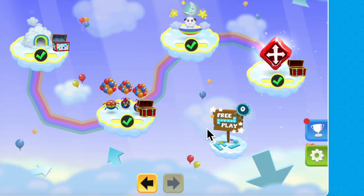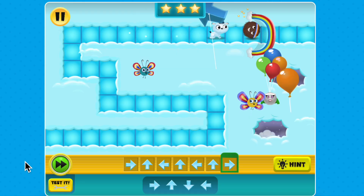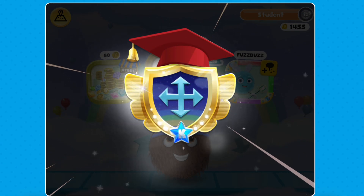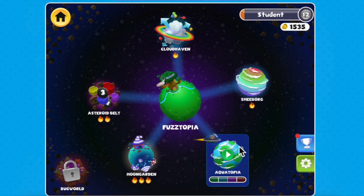If you're looking for a little more practice in a mission, FreePlay lets you explore extra mazes anytime. After completing Cloudhaven, you'll earn a sequencing badge and get ready to explore other planets and new coding concepts.